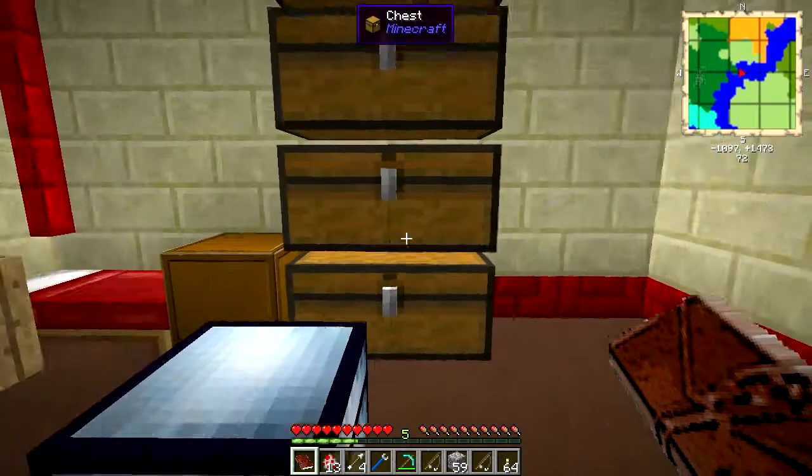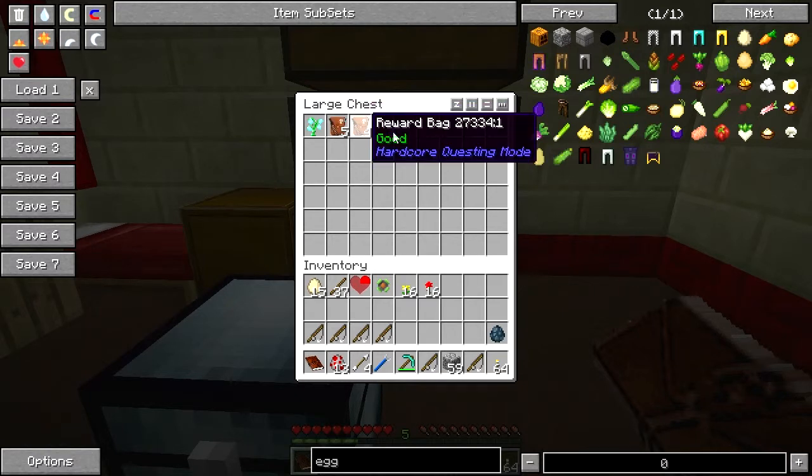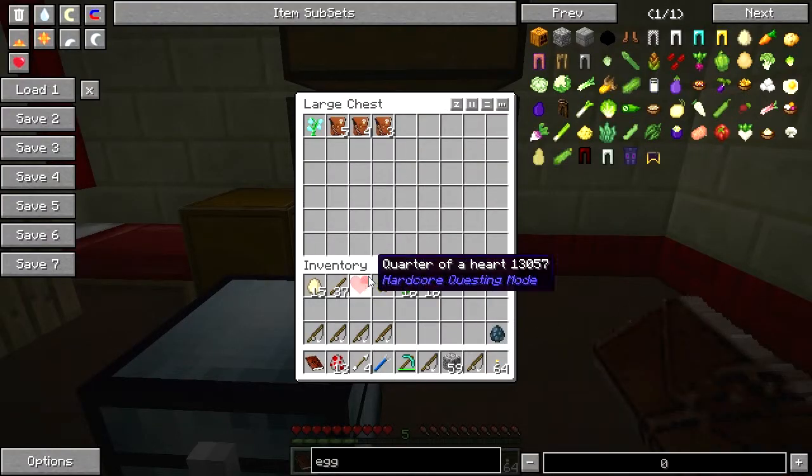Grab a reward bag — don't really care which one, because I'm tossing it in here. So far, five basic, four good, and three greater reward bags. And a heart.